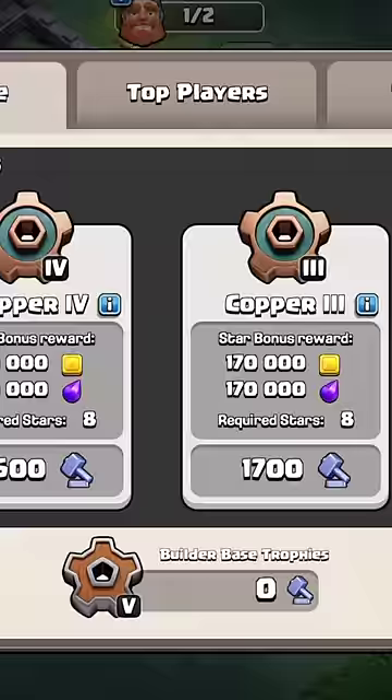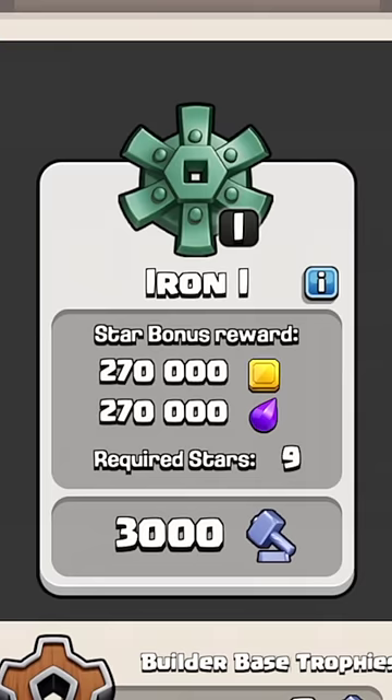There are 12 new Builder Base leagues, which require trophies to achieve. Each league has a star bonus reward and a set amount of stars required to unlock. The amount of gold and elixir unlocked is determined by the league you are in and how many stars you're able to collect or defend.